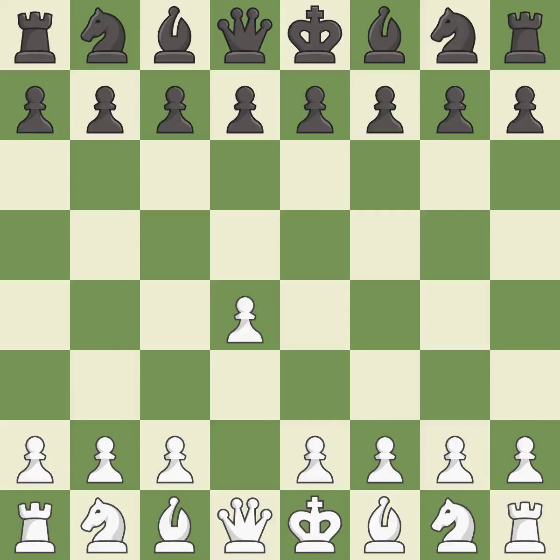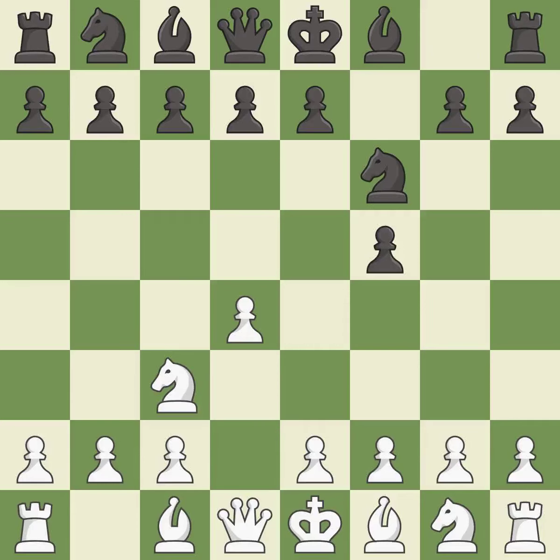Opening with the queen's pawn controls the center and usually leads to a more positional development of the pieces. The Dutch Defense controls the important e4 square, but somewhat weakens Black's kingside. Nc3 develops the knight toward the center, controls the d5 square, and prepares the e4 pawn push. Nf6 develops the knight toward the center and controls the e4 and d5 squares.